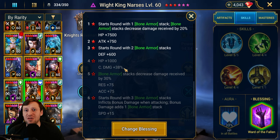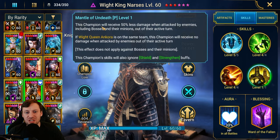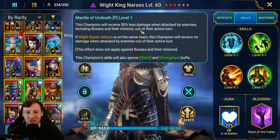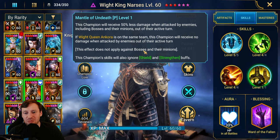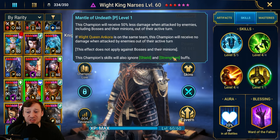Bone Armor is the best option on him — he hits so hard you don't need Soul Reaper. Getting that extra speed down here and 38 extra crit damage, you're just going to blow people away. His passive, Mantle of the Undead: this champion will receive 50% less damage when attacked by enemies out of their active turn, including counter attacks. If Ankora is on the same team, this champion will receive no damage when attacked out of their active turn. And this champion's skills ignore shields and strengthen buffs.